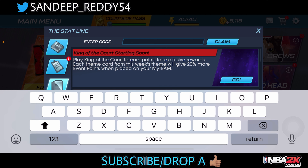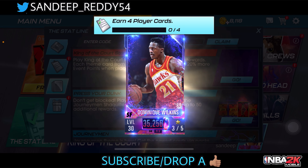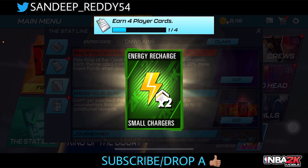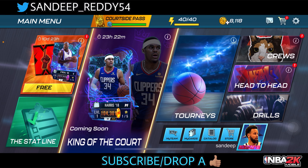The code is DM Wikins. This will give you a Dark Matter Domkin Wikins card. Let's go and claim this one right away. Here we go — we get to see a level 30 Domkin Wikins card, and along with that we also get two small energy charges as well.